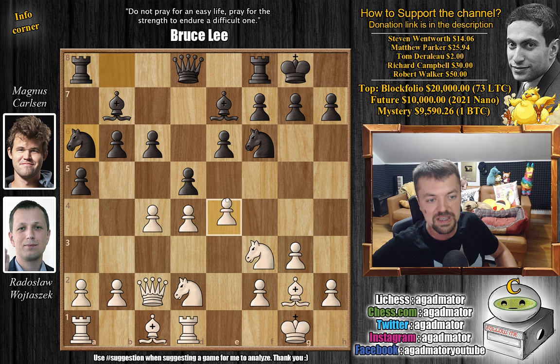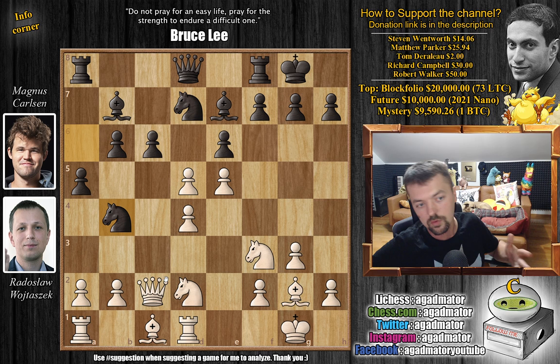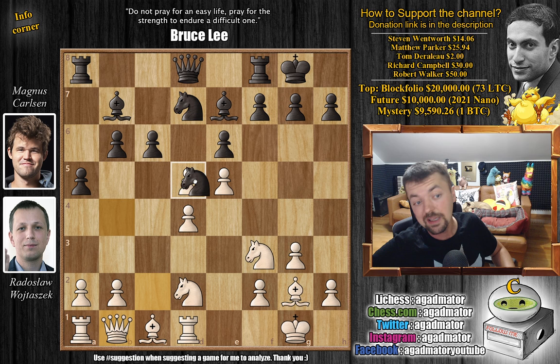It really all depends on what white plays. So here we have e5, attacking the knight on f6. Knight to d7. Now c captures on d5. Magnus now plays knight to b4, attacking the queen first before recapturing on d5. Queen to b1. And now not knight captures, but rather c captures on d5, promoting this pawn to a central pawn and freeing up the c6 square for the knight. The knight on d2 is not really doing all that much — blocking the bishop — so knight f1, being shifted over to e3.